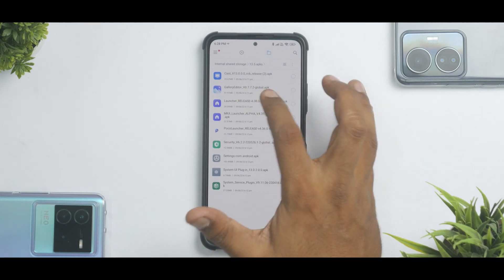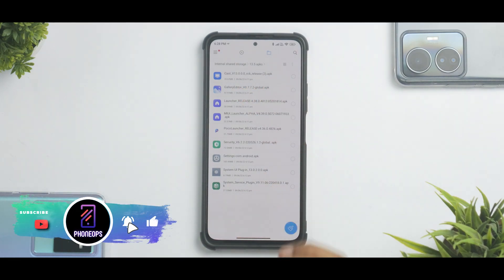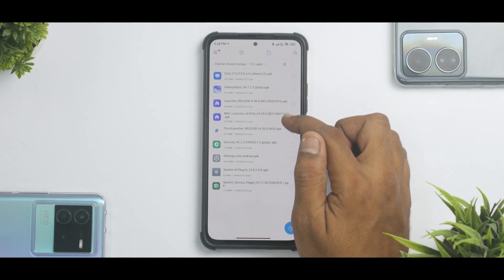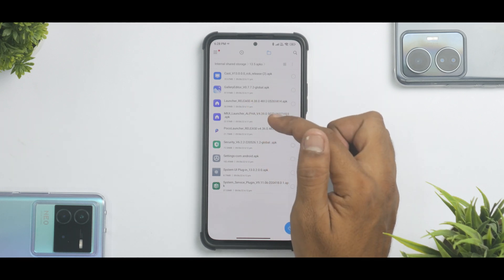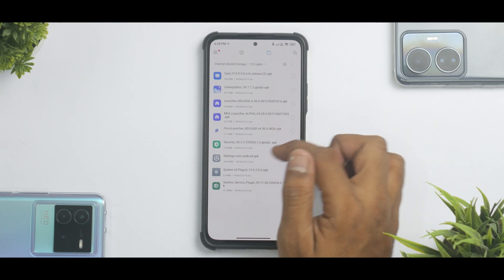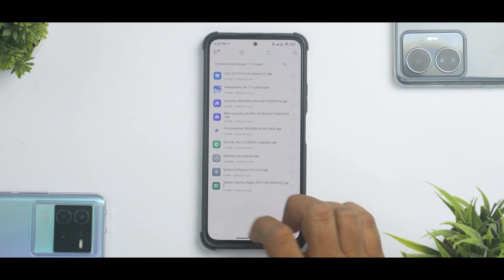We have things like gallery — you can get the new, more stable editor with this gallery version. Apart from this, we have the new system launcher. You can choose the alpha version or the 4.38 version. As you can see, it says release over here. You also have the new POCO launcher, the new security APK which has the latest slightly improved and stable Game Turbo, and then you have your system UI plugin as well.